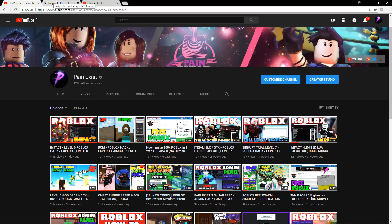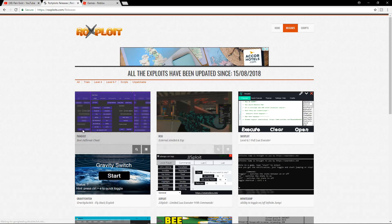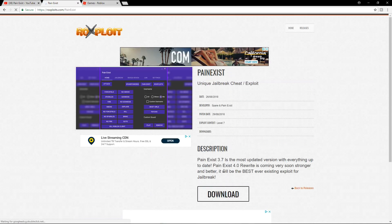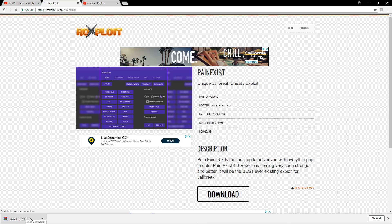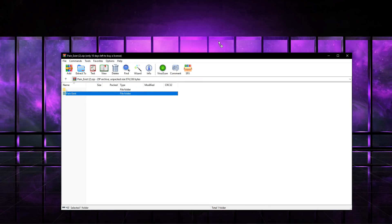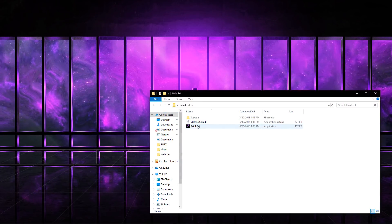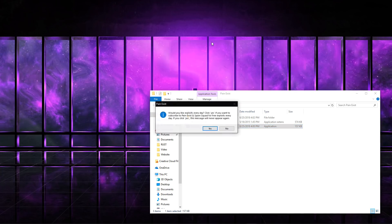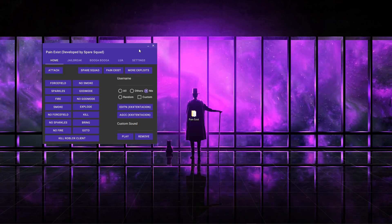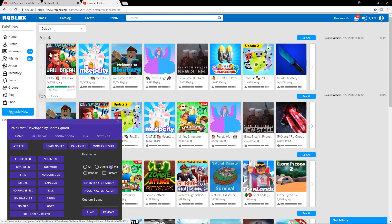If you guys want to download this exploit, all you have to do is find the link down in the description. Once in the description, go to the releases and look for PAINXIST, then press the folder. Press download, and once you get the folder, open it up, minimize your browser, and drag it to your desktop to extract the folder. Once extracted, just open up PAINXIST and click yes or no — I'm going to do no for the video — and that's it. Now all you have to do is join Jailbreak.